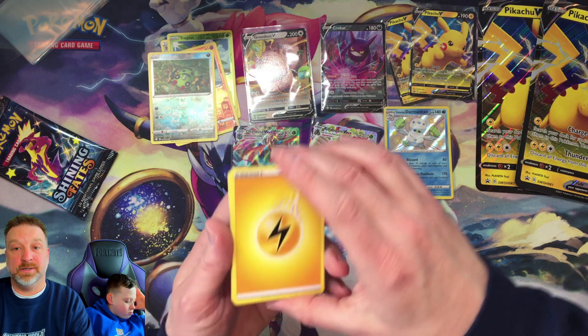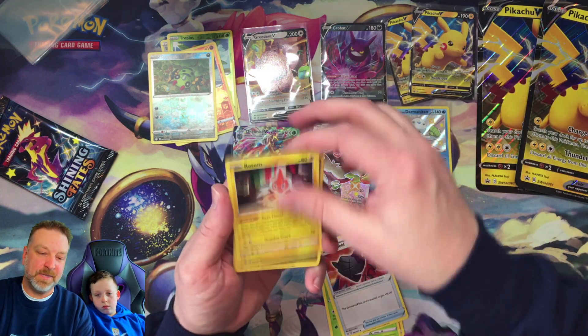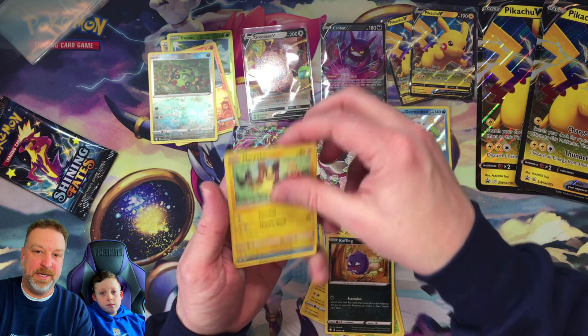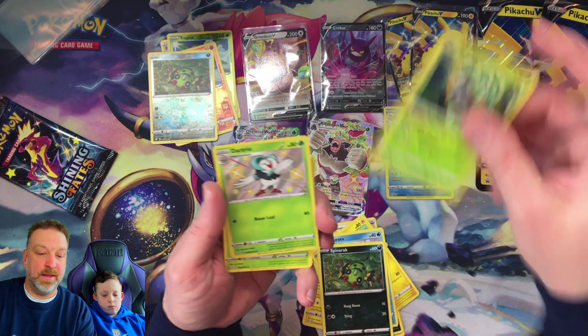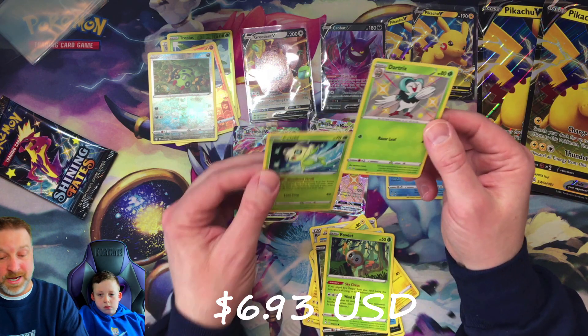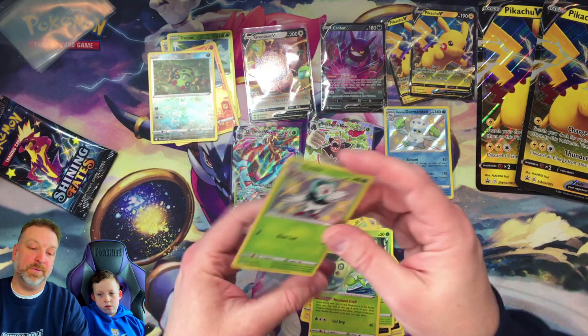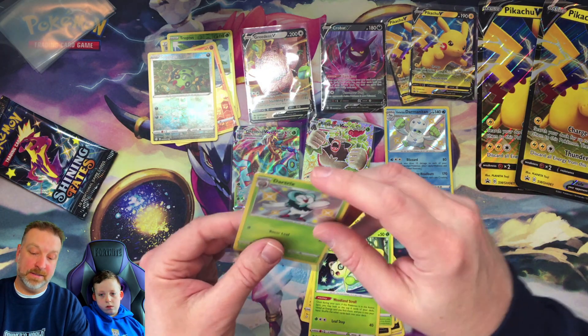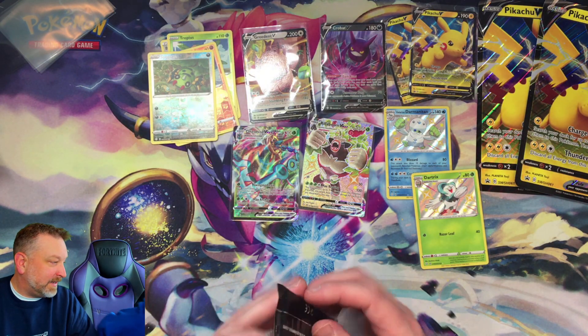Four left from front, here we go again — coughing, gold. There we go: a Dartrix shiny, another Celebi rare. Got the shinies — look at the shinies go, look at that!